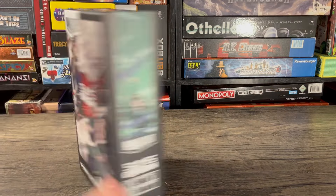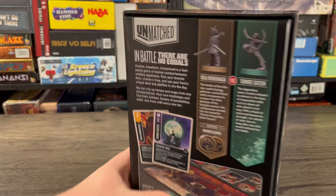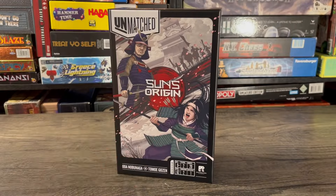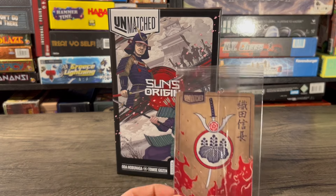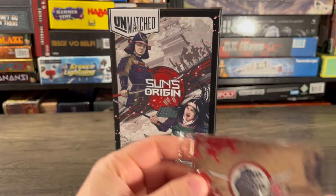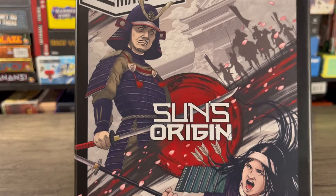Mail time! Here it is — Sun's Origin, the newest standalone pack for Unmatched, a two-fighter pack. I also got in a pack of foil cards for this set, and I'm actually not going to be keeping these. I'm going to be giving them away to you guys, so at the end of the video I'll let you know how you can get your hands on those.